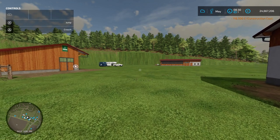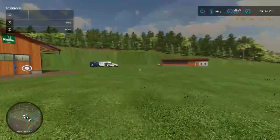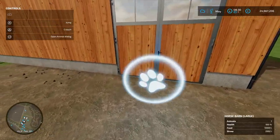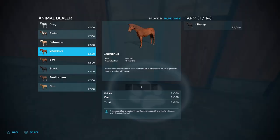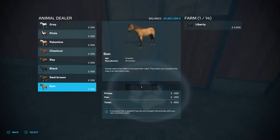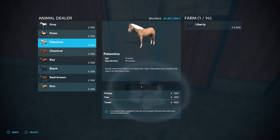Once you've bought somewhere to keep your horses, the next step is buying them, and there are three ways you can do this. The first way is walking over to this icon and opening the animal dialogue, and you can buy them through here. You will have to pay a transport fee doing it this way, which is £300 per horse, and there's no difference between the horses - they're all just different colours.